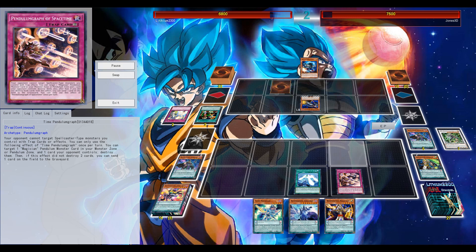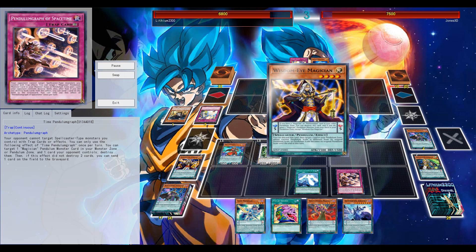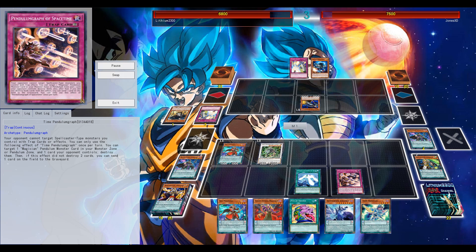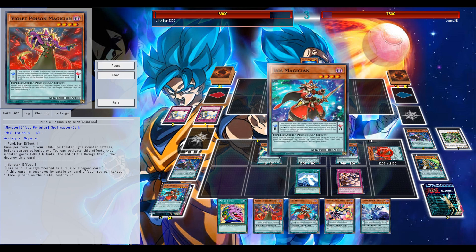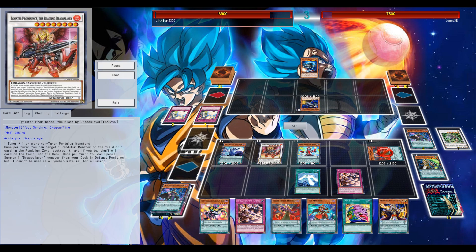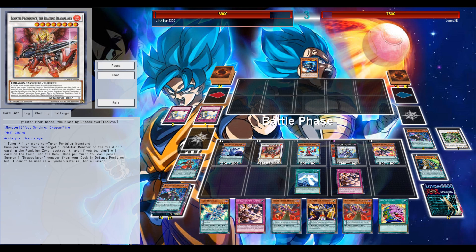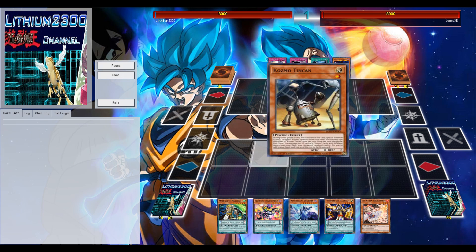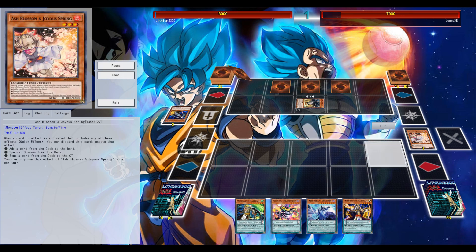The Pendulum Graph trap card should be one of your MVPs — especially for holding off your opponent and popping their back rows, particularly against the Solemn Brigade in the Cosmos list. Astrograph Sorcerer is only a two-of here, but triple Wavering Eyes in Master Rule 3 is just ridiculous, especially with Joker also at three. If you destroy your Iris Magician, Iris searches any Pendulum Graph spell or trap, then you drop an Astrograph Sorcerer and get another search off Wavering Eyes — it's so insane.